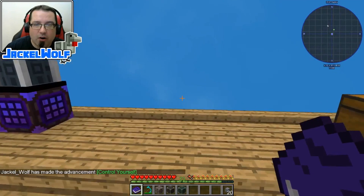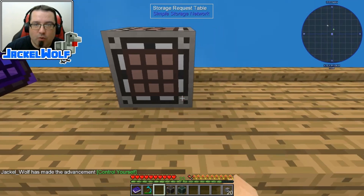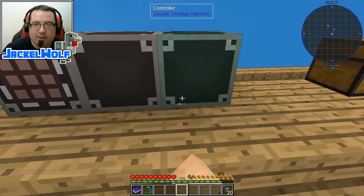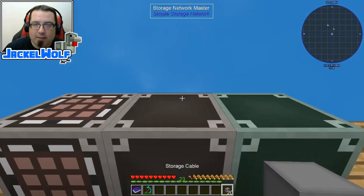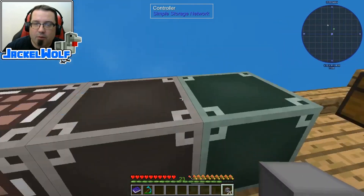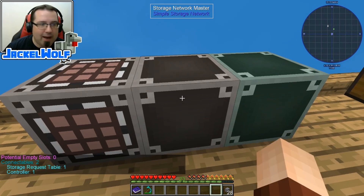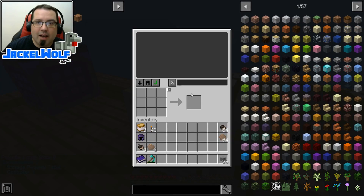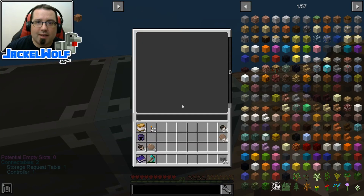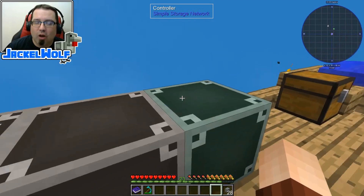These three items are sort of the heart of our simple storage network, and basically you want to place them in the world connected to each other. You can spread them out and use the storage cable, but it's just simple enough to put all three blocks together. While this is technically functional — you can click on the storage master, it says there's a storage request table connected and a controller connected — they don't actually do a whole lot by themselves.